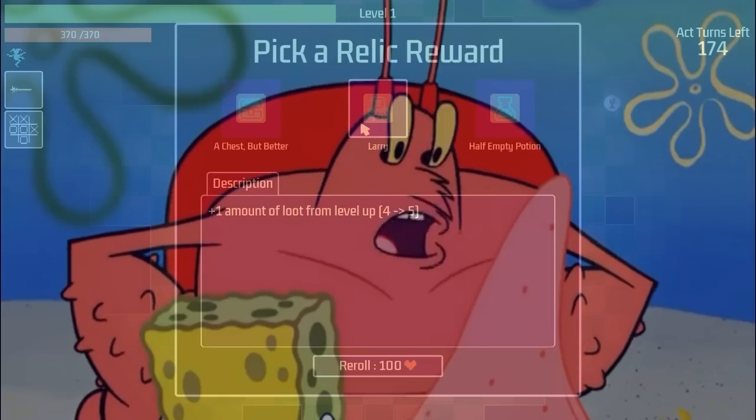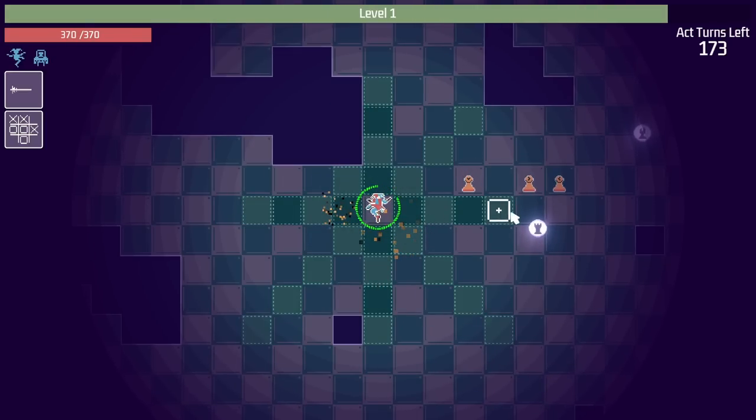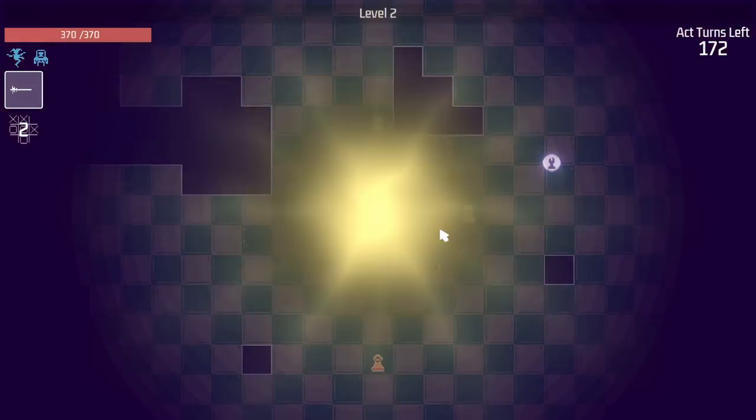We can get a chest, but better. Or Larry. And Larry gives us plus one loot from level up. I like that idea. And there's double the tokens over here so we can do a lot more movement. I like this. Ow! I don't like getting hit like that.